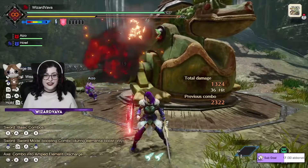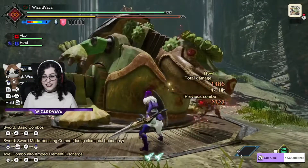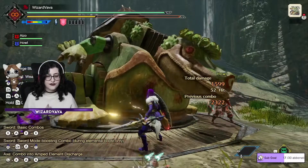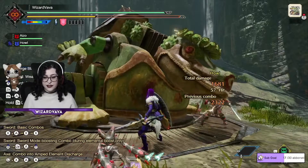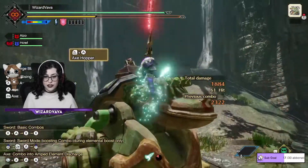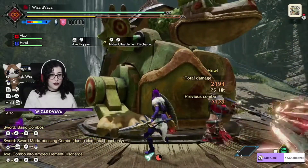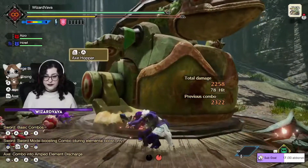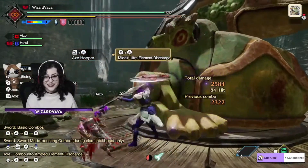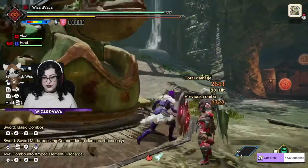That's it, this is the easy quick guide to the Charge Blade. I also advise you to equip the wirebug skill with X plus A — it's called Axe Hopper. You do that and then X plus A, it's really cool.